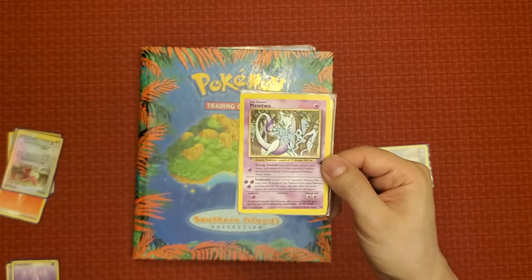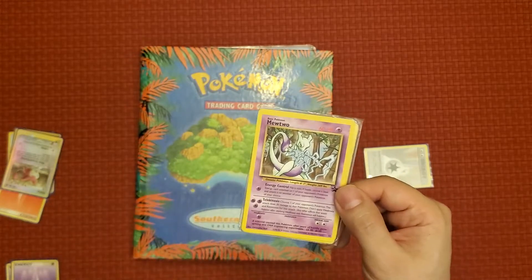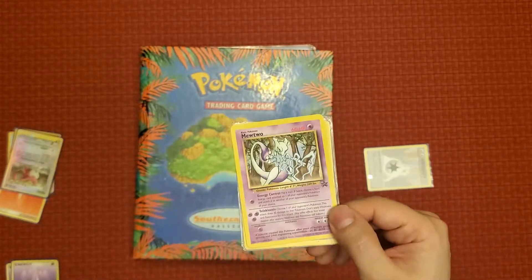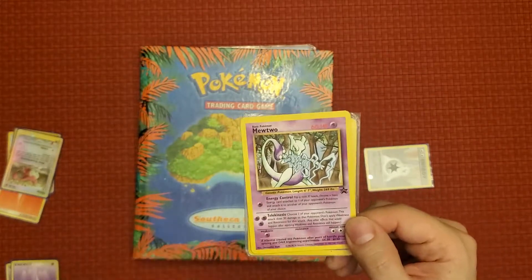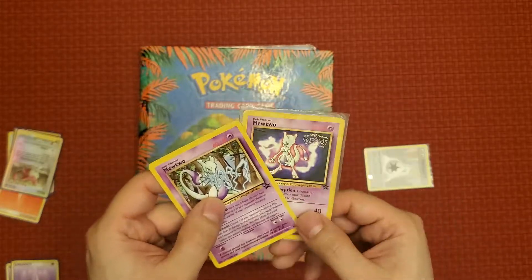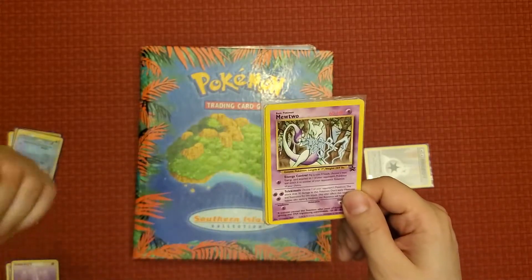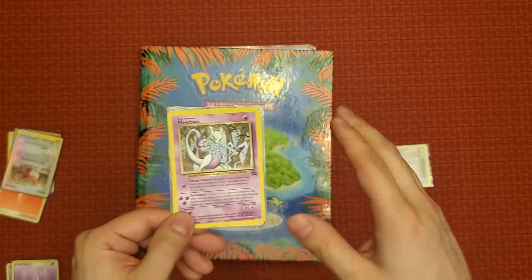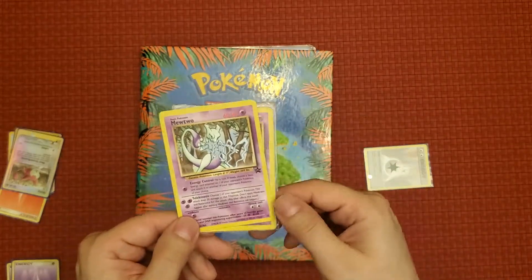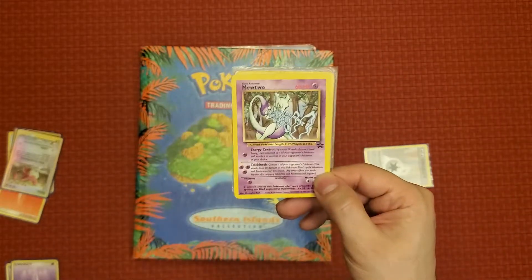In America it came out through Nintendo Power, around 2000 or 2001 — I can't recall the exact date. That's how we got our hands on this Mewtwo with the new Christopher Rush artwork instead of the original Japanese one. It was also re-released in the Legendary Collection booster box set as a rare card. So it appeared both as a promotional item and as a regular card within the Legendary Collection set, which was only released outside of Japan — Europe got it, America got it, Australia got it, but not Japan.